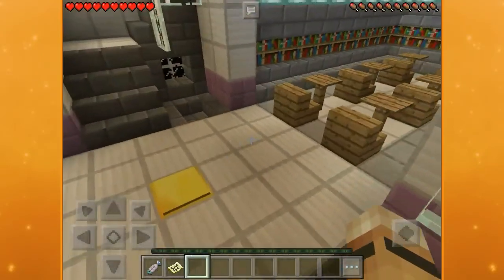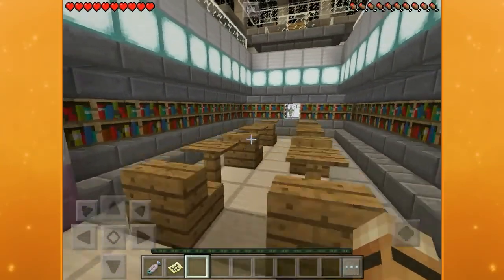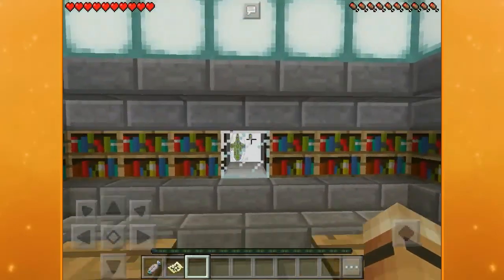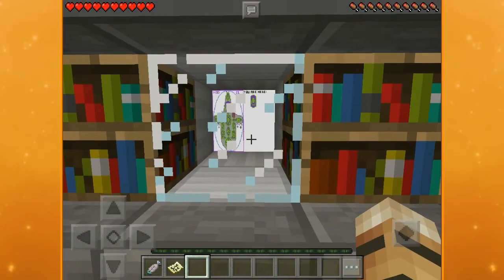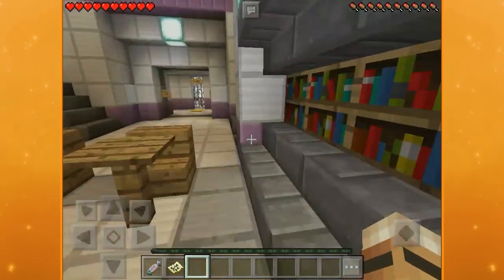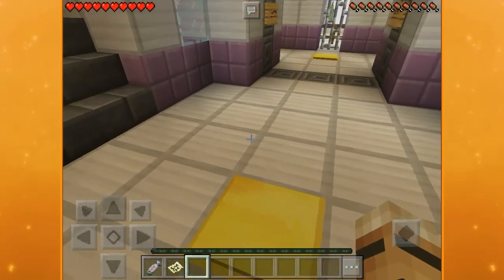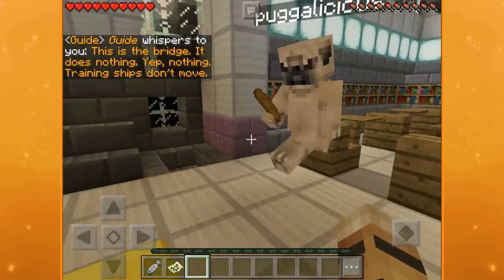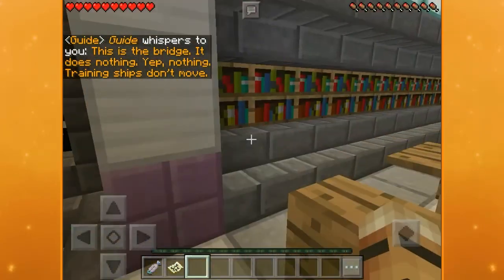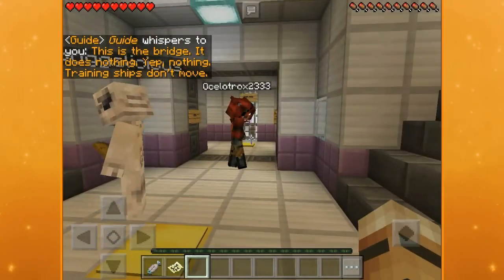There's another golden plate down here — there's a map in here. That's actually really cool. This is the bridge. It does nothing — training ships don't move. So this does nothing.